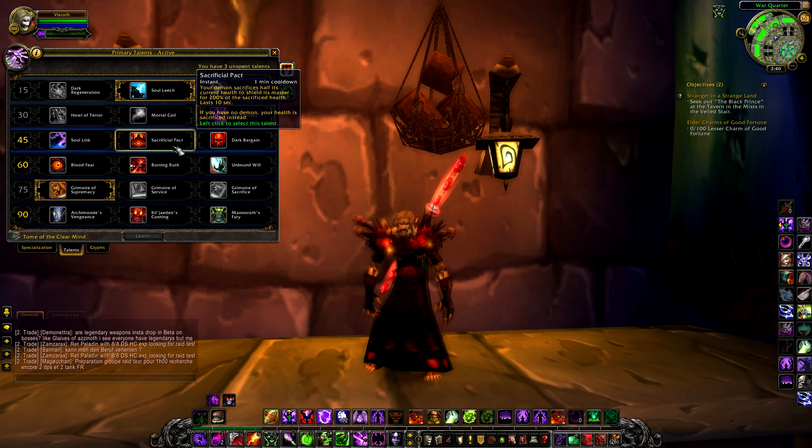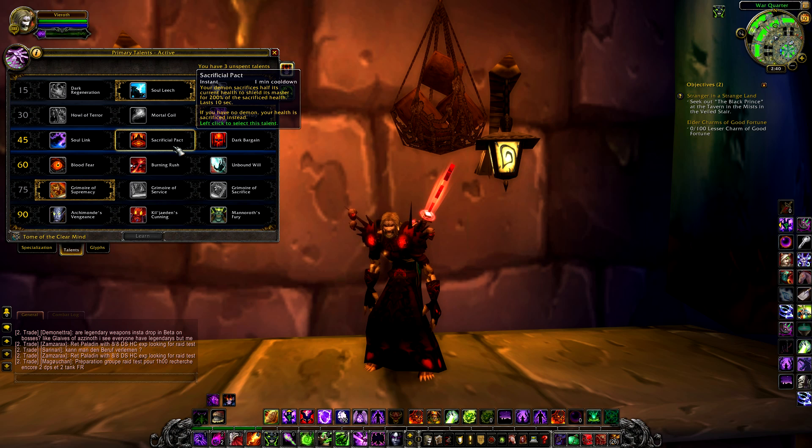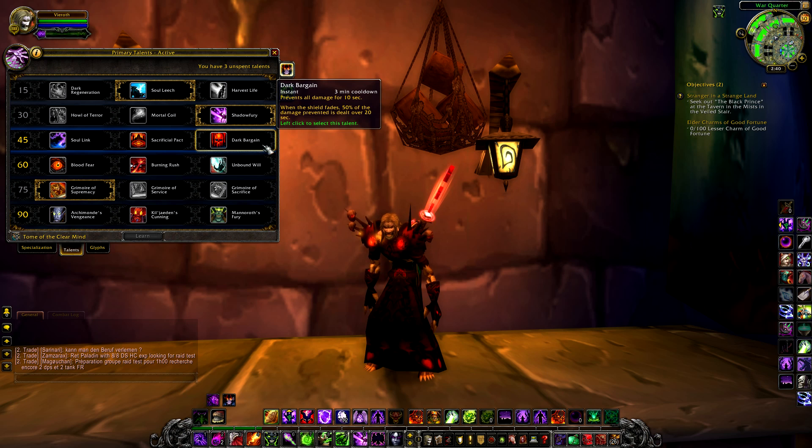Sacrificial Pact is an instant cast spell with a 1 minute cooldown in which your demon sacrifices half its current health to shield its master for 200% of the sacrificed health, lasting for 10 seconds. If you have no demon, your own health will be sacrificed instead. This is essentially a very useful bubble — especially in PvE when high damage is coming, popping this is a godsend.